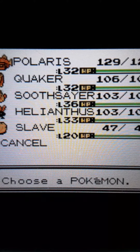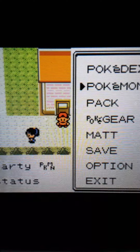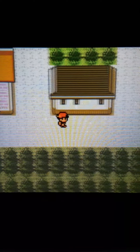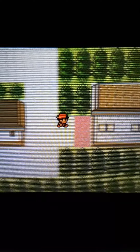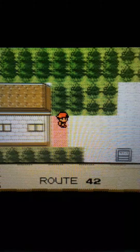We're gonna head forward to Victory Road — your champion's up that way — but there's some other stuff I want to do in here, so that's why I have the slave. Chomper's level 33 and Inferno's level 36.